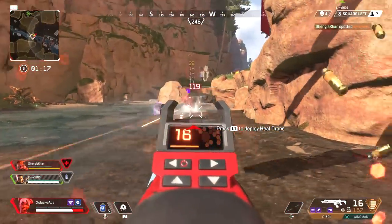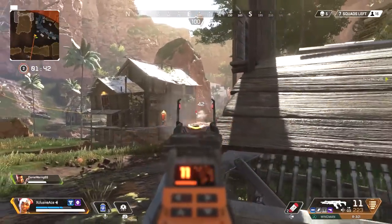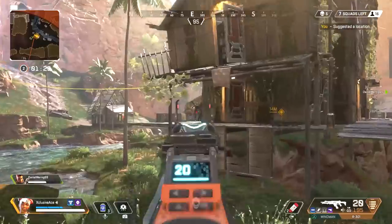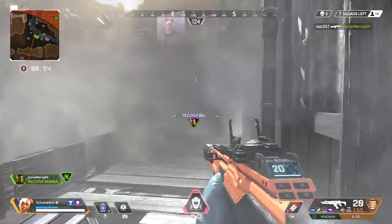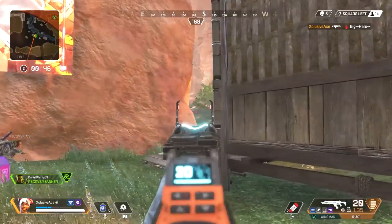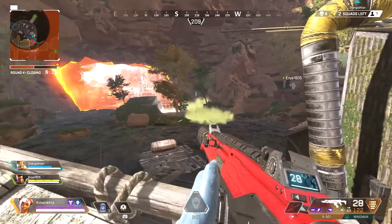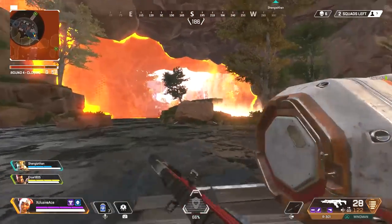Don't let your fights go on for too long. Once you put a significant amount of damage into a player or you down one of the enemy players, push immediately. Don't hang back and let their teammates revive them — push and finish them up even if it means giving up a power position. I've found this is often the best tactic rather than standing around waiting as they take cover and heal up, and then the third team comes in and steals your kills. If you break somebody's armor or down an enemy player, push with your team and clean them up quickly. I've gotten so many easy double and sometimes triple kills because I downed somebody and their teammates rushed in to revive, making it an easy clean sweep.